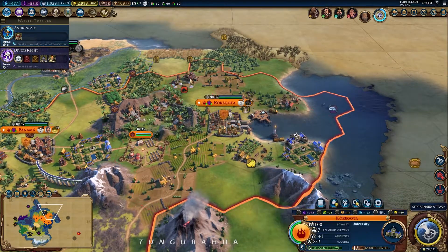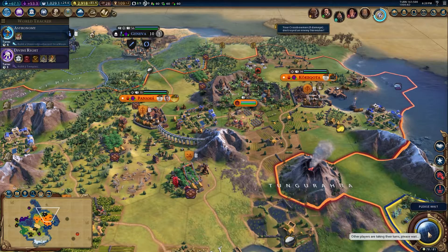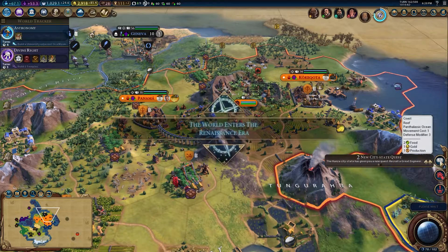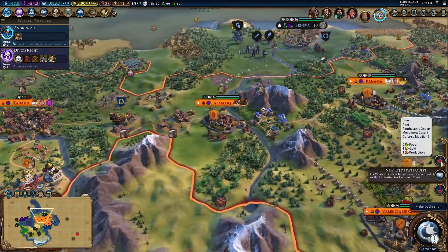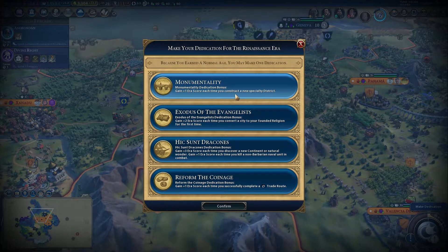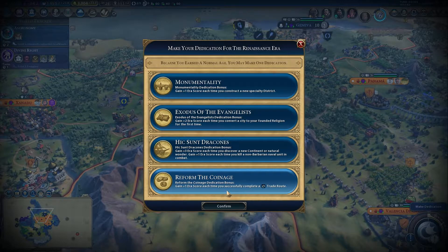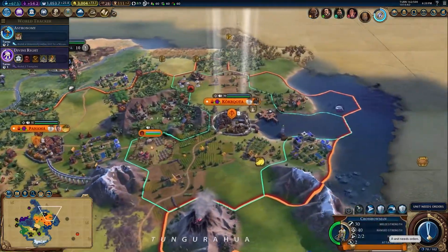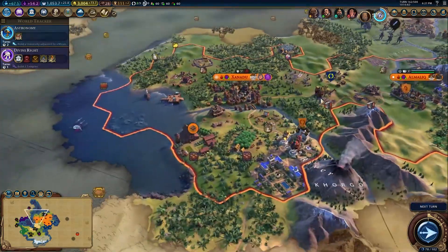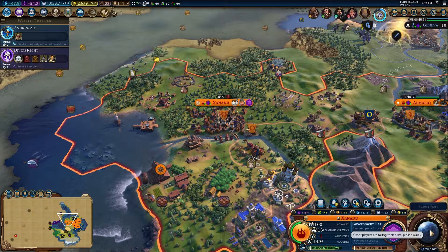Barbarians - there's a skirmisher, which probably means there's a barbarian camp up here. So we're going to have a look at that in a minute. Discovered another continent. We are going to get more and more trade routes. Reform the coinage might be useful for us. Speaking of trade routes, let's just go and buy that trader. Always worth buying them if you can afford it, because they do pay for themselves quite quickly.